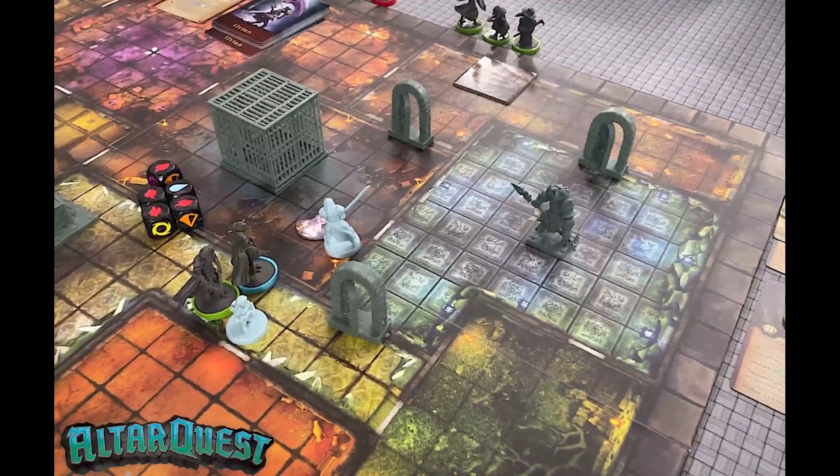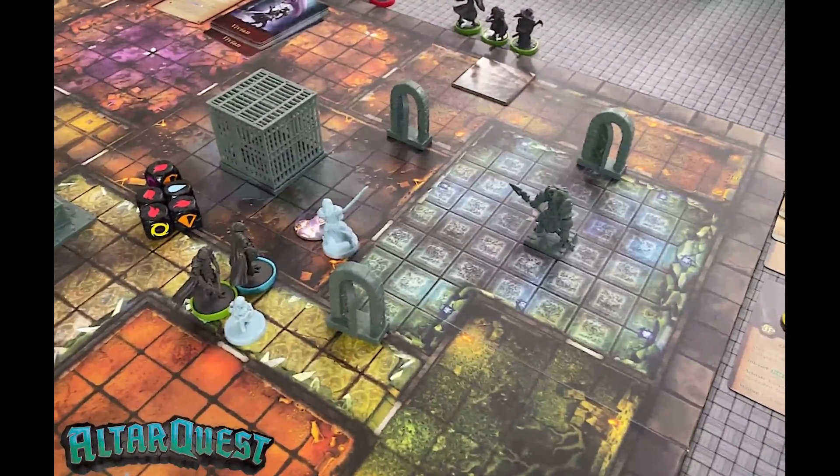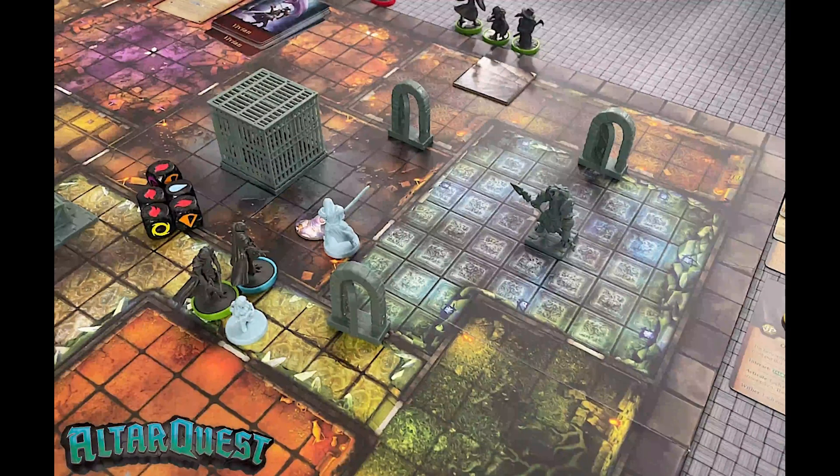Apparently I was not recording for some reason, so let's go back. OBS crapped out on me. Basically I've done the whole round for Gavin — he was able to do some damage to the rival. I realized that the melody tokens he had would allow him to use it like a rune, and he was able to do a couple extra damage with his battle axe to the rival. So it now has six damage on it, which is half its health.